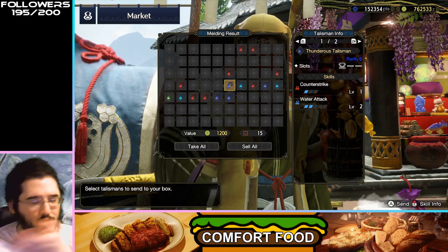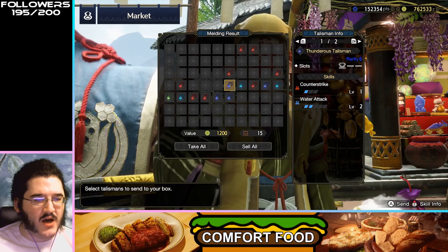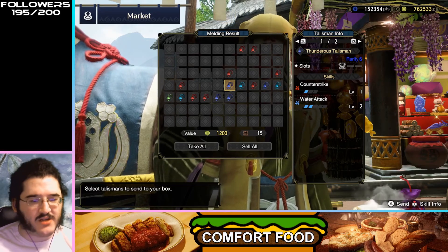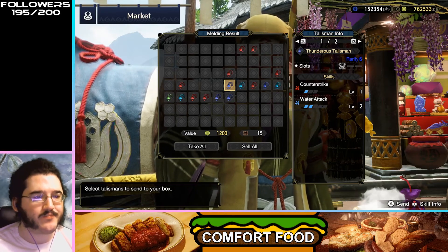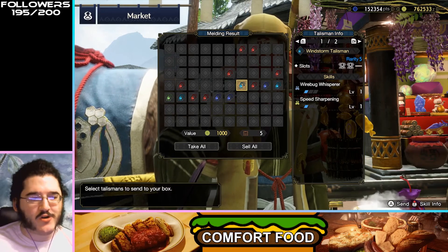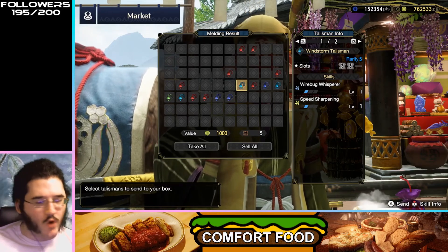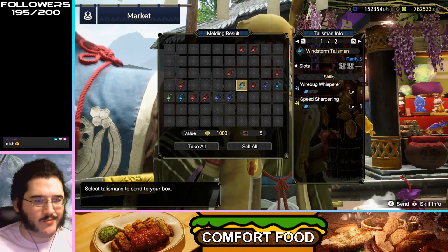Counter Strike, Water Attack — we've talked about both of these. I don't really like getting elemental attacks on talismans; they're really niche. Counter Strike also feels extremely niche. Wirebug Whisperer, Speed Sharpening — quality-of-life skills, but not really a great pairing, let alone a high enough roll.